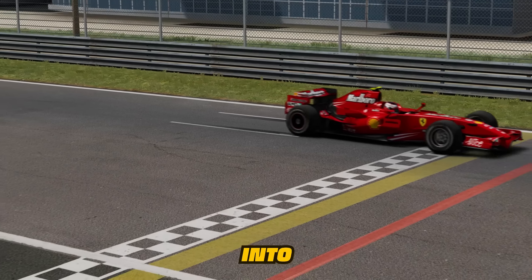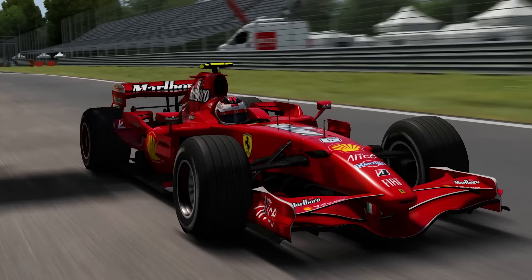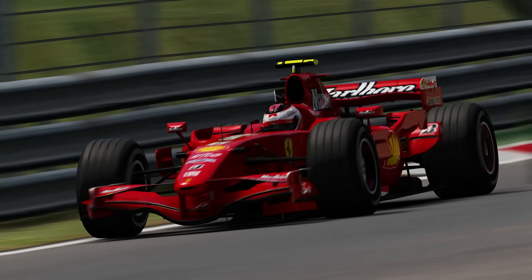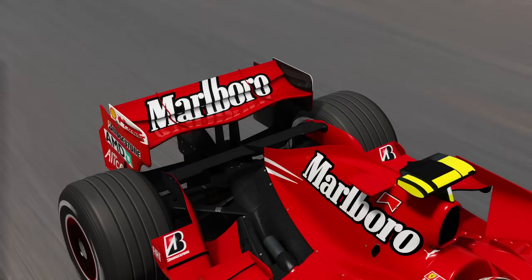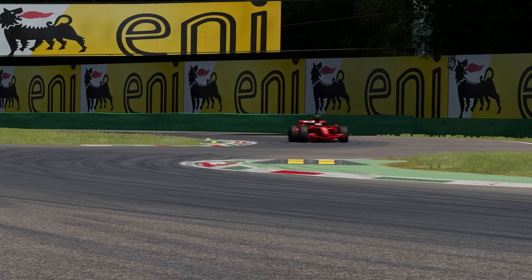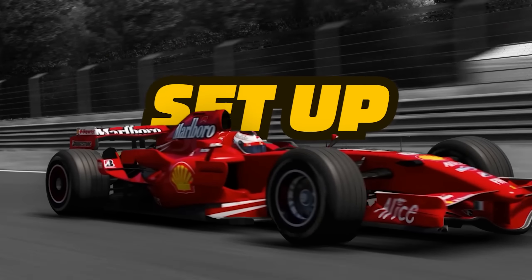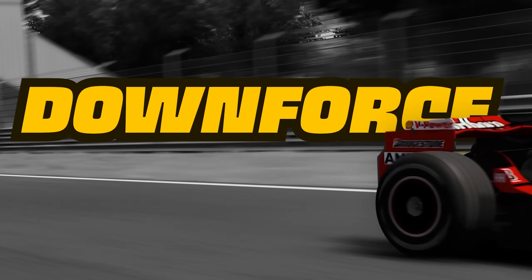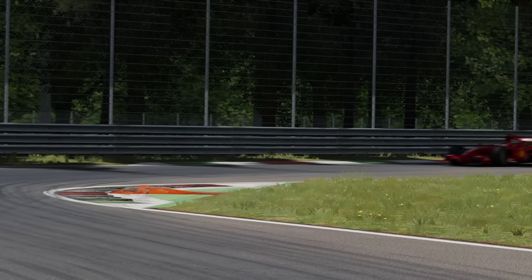These aerodynamics only come into effect at approximately 50 miles per hour. This is when enough air is hitting our wings to create this downwards force, and the faster we travel, the more air hits the wings and the more downforce is produced, allowing us to brake later, corner faster, and accelerate harder. These types of cars are set up to get most of their grip from downforce. If we ever drop below that 50 mile per hour threshold, we're going to lose most of our grip.